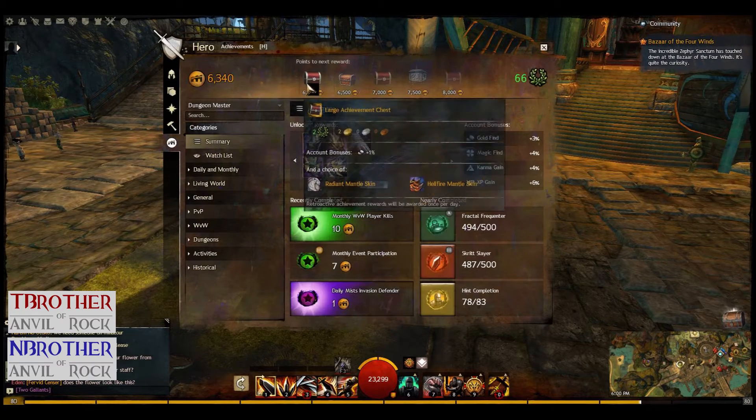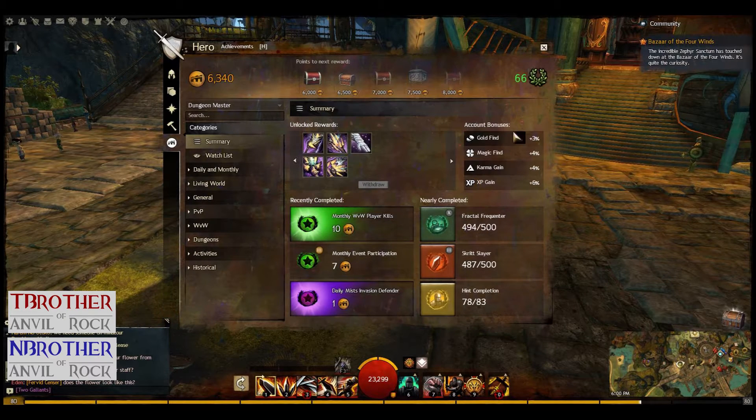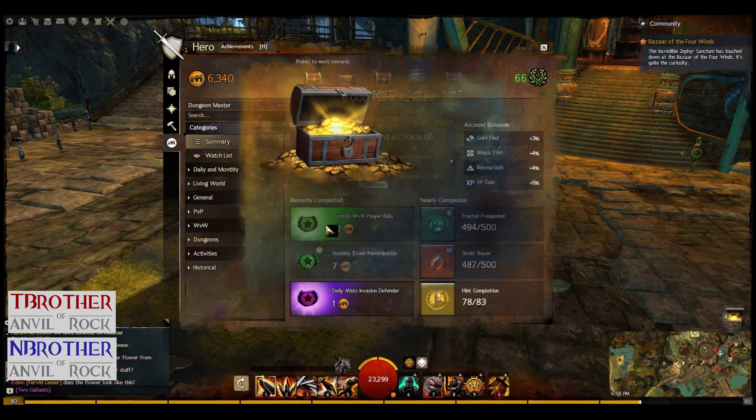Sandbrother here. I'm opening the 6,000 chest, and it's gonna come with the Radiant Mantle skin and the Hellfire Mantle skin. I'll show you the preview of both so you can see what they look like, but I'm gonna go with the Radiant.